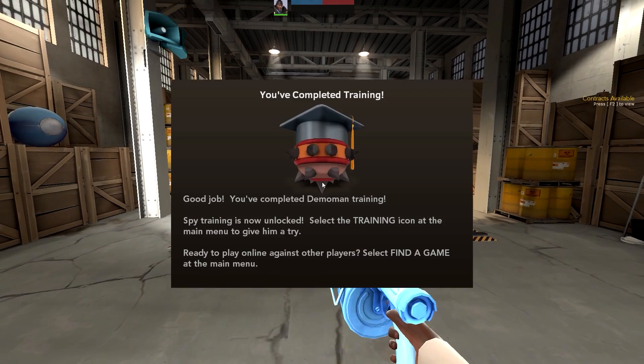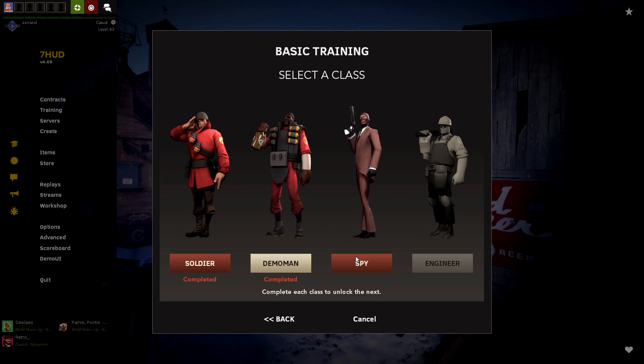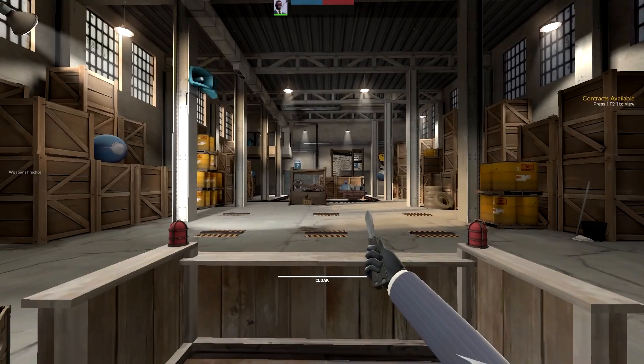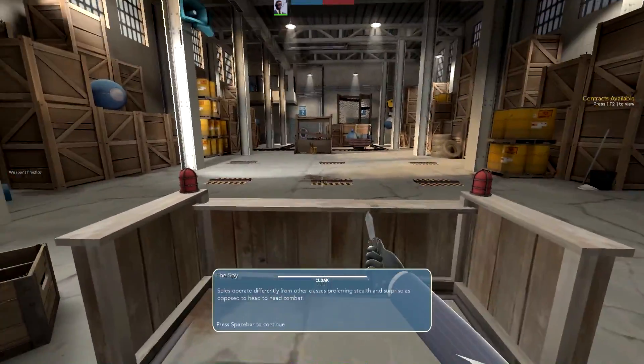I did it! I think I did it before I was even meant to. Good job — you've completed Demoman training. Spy training is now unlocked. I wonder what's in spy training, because you can't really backstab a wooden target. Maybe it will definitely be something to do with going invisible. I kind of missed watching the movie intro this time.